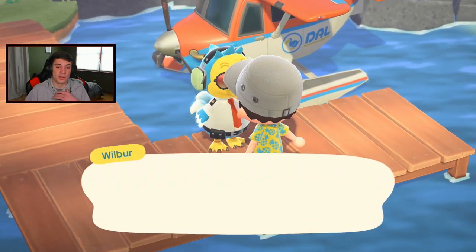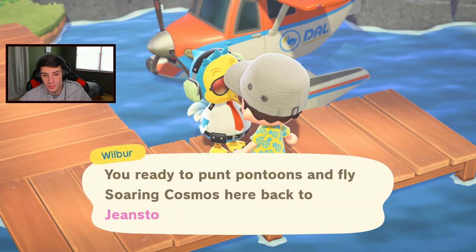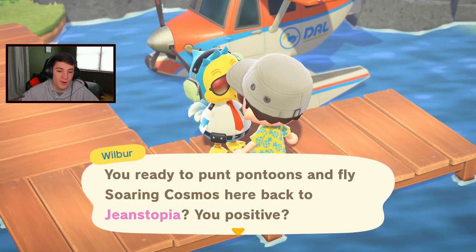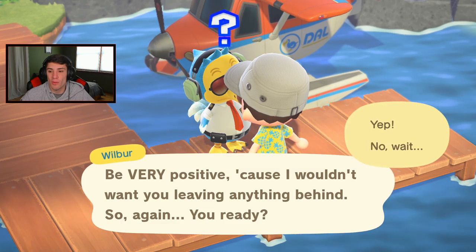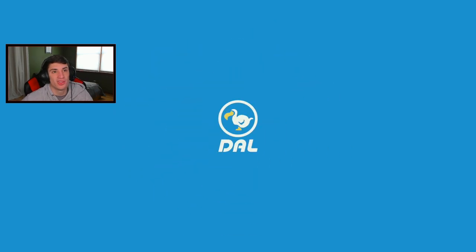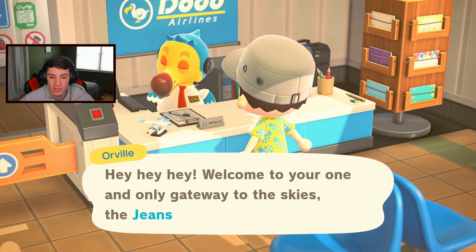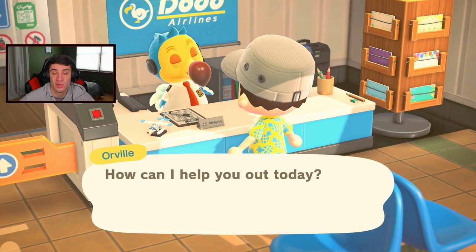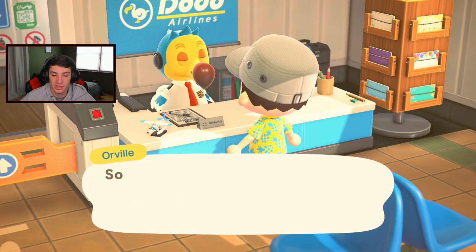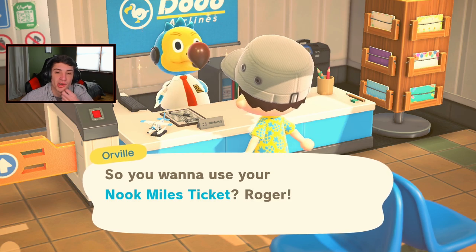There was a fish on the dock but we're heading back home. That's two islands done for today - one for rocks and iron, one for bamboo and a gold nugget. One more island to visit before wrapping up this episode. We use the second nook miles ticket and head out, hoping the next one could be a money rock island or somewhere to catch a sturgeon. Back on the plane - come on, give us something amazing for that third island!